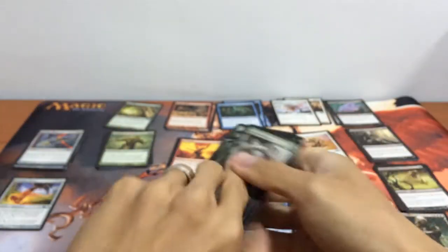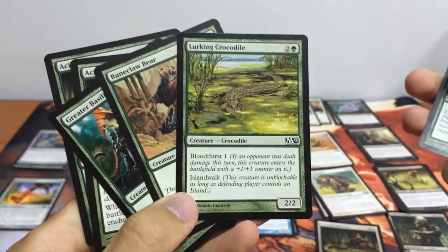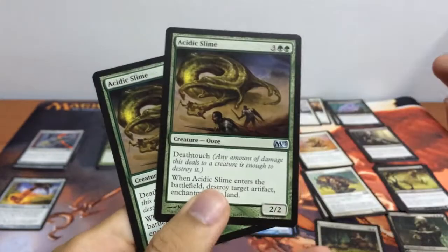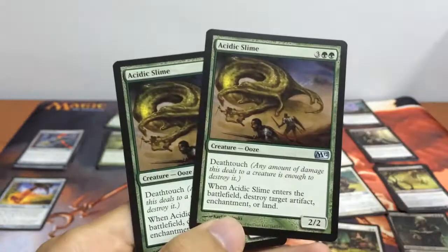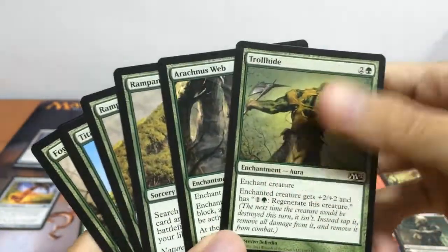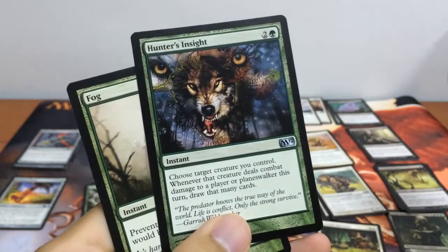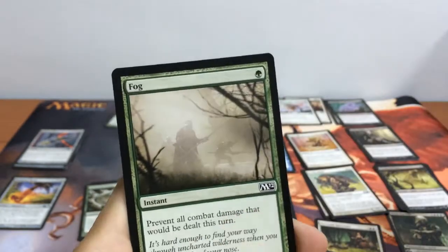For green, we have our Vastwood Gorger, a 5/6 for 6 mana. Our 2/2 Crocodile with Bloodthirst 1 and Island Walk — the Lurking Crocodile. Our staple Bear. Greater Basilisk, a 3/5 with Deathtouch. And 2 Acidic Slimes: 2/2 Deathtouch — when they enter the battlefield, destroy target artifact, enchantment, or land. For green spells: Troll Hide, Arachnus Web, 2 Rampant Growth, Titanic Growth — target creature gets +4/+4 — Hunter's Insight: choose target creature you control, whenever that creature deals combat damage to a player or planeswalker, draw that many cards. And Fog.